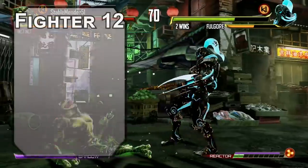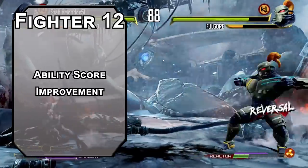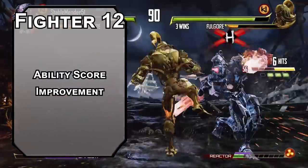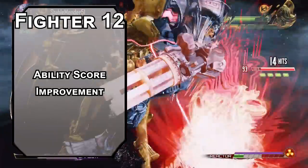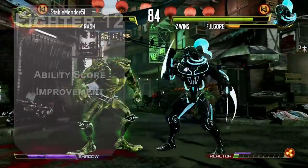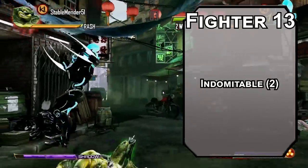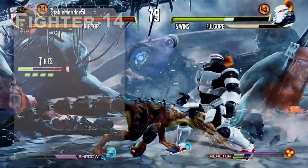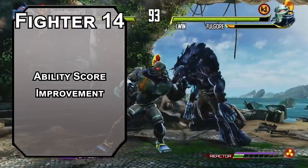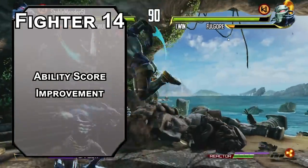Once the combo starts, they might as well put the controller down and go get some snacks — they're going to be in the corner for a bit. 12th level fighters get another ability score improvement; start working that Charisma modifier for better lasers. Using your action surge to shoot eight Eldritch Blast beams in a single turn is not a bad idea, especially since Hex and Hexblade damage pop on every hit, dealing 8d10 plus 8d6 plus 72 damage in a single turn with a doubled critical hit chance. 13th level fighters get another use of Indomitable for two failed saving throws per long rest.